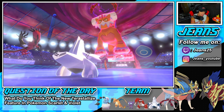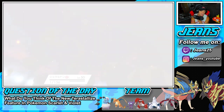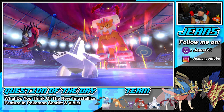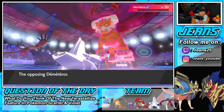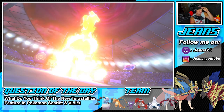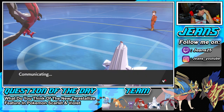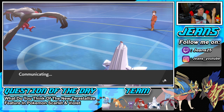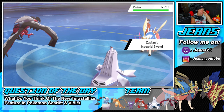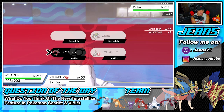He quakes into me, triggering Focus Sash, and brings out Zacian as his final Pokemon. This is going to be super close. Foul Play should take something out but if he hits me with Play Rough we're in trouble. It turns into a really tough 2v1 situation. I need to protect Yveltal because he knows I can deal damage. I go for Protect on Yveltal and Foul Play with Duraludon.